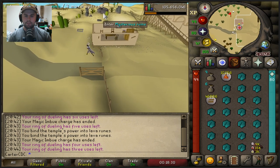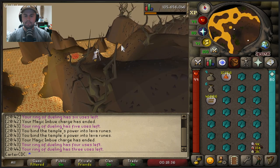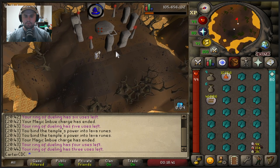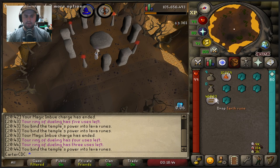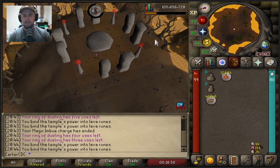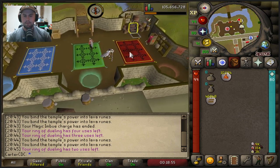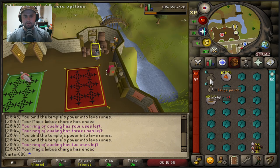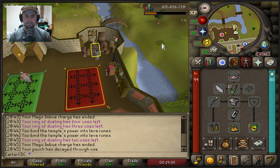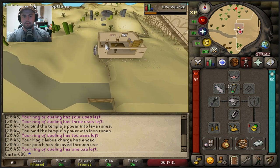I go north straight to the mysterious ruins and I can go inside because I have my fire tiara. I cast Magic Imbue from my Lunar Spell Book, click on my earth runes, click on the altar, take my runes out of my pouches, do the same thing, and head back to Castle Wars. Then I rinse and repeat — go to my bank, take out my rune essence, fill in my pouches, go back to the duel arena, and do the same thing. It really is not hard at all.